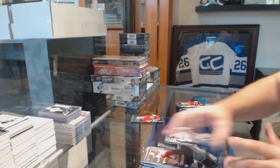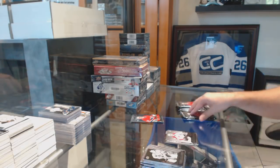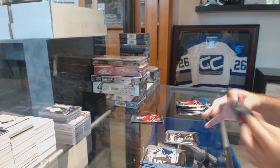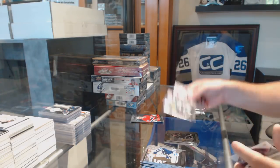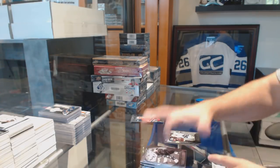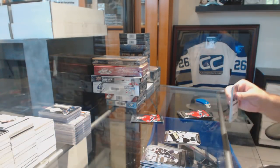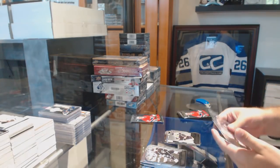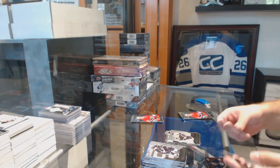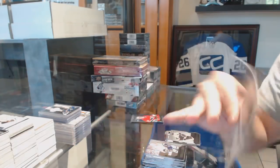Double Diamond Cory Schneider for the Devils. Triple Diamond Rookie Gems for the Avalanche — Dennis Everberg. Double Diamond for the LA Kings — Jeff Carter. Triple Diamond for the Dallas Stars — Tyler Seguin. Triple Diamond for the Nashville Predators — Shea Weber — and a Chris Kunitz dual jersey for the Penguins. Quad Diamond rookie for the Boston Bruins — Alexander Khokhlachev. For the Blues, Quad Diamond Ruby rookie — Ty Rattie, number to 150.